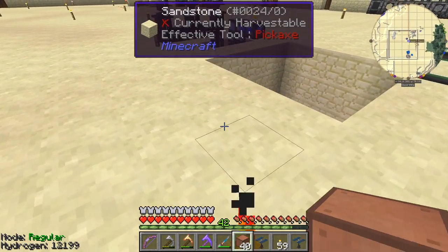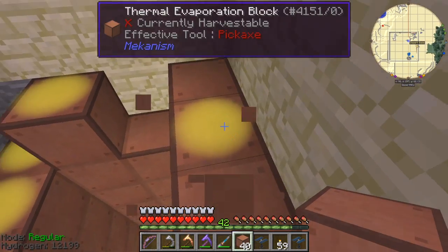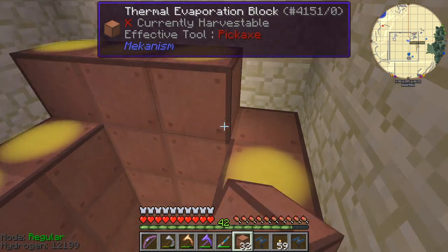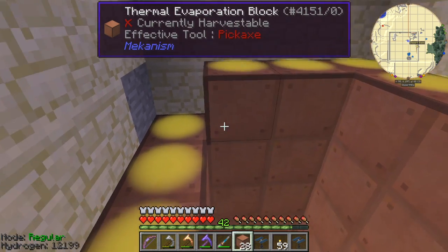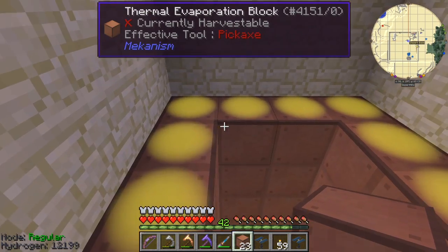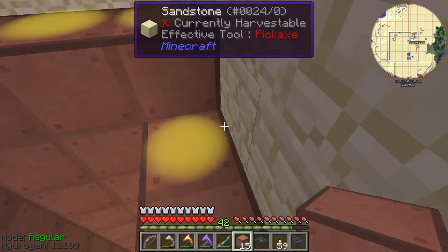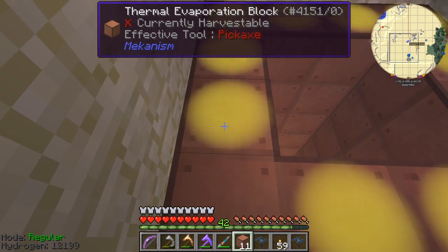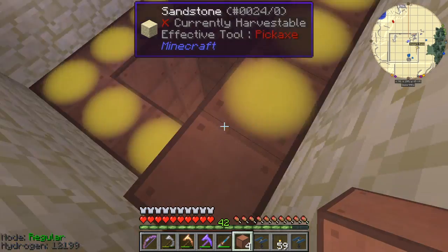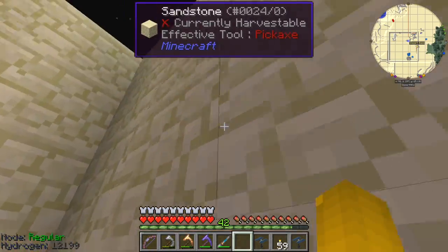I will need to build another thermal evaporation plant at some stage — maybe I do need to do that again. I could take a piece of paper and pencil and do the calculation — it's 16 minus 4, so 12 per row, and we need another 16 rows. I can't do that calculation in my head but I reckon I ain't got enough.